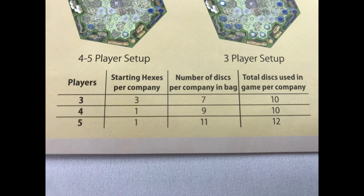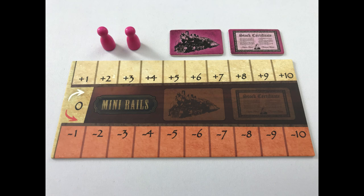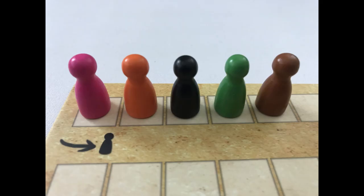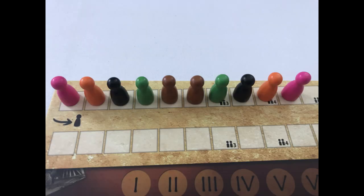Give players the player board in their color and a matching pair of action tiles. Players place both action tiles on their space on the board. Choose a random start player and place the pawns on the turn order track in clockwise order, then place each player's second pawn in reverse turn order.